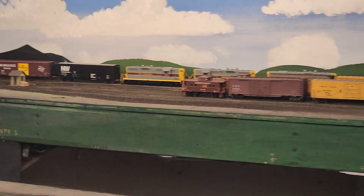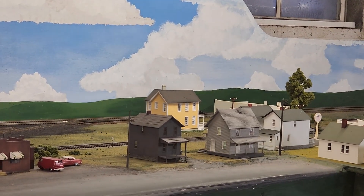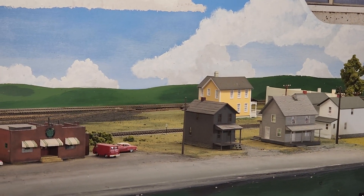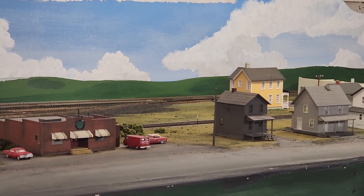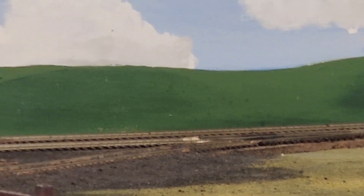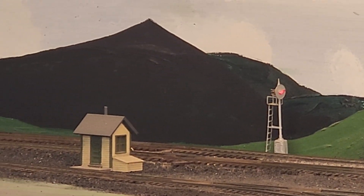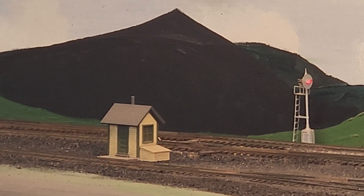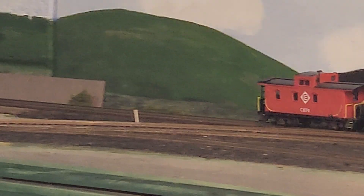So now train number one — as soon as it gets to a sensor that's kind of behind that yellow house back there — the yard lead switch throws, and we're doing a backup move into the yard. Again, all automatically, thanks to Minifinal.